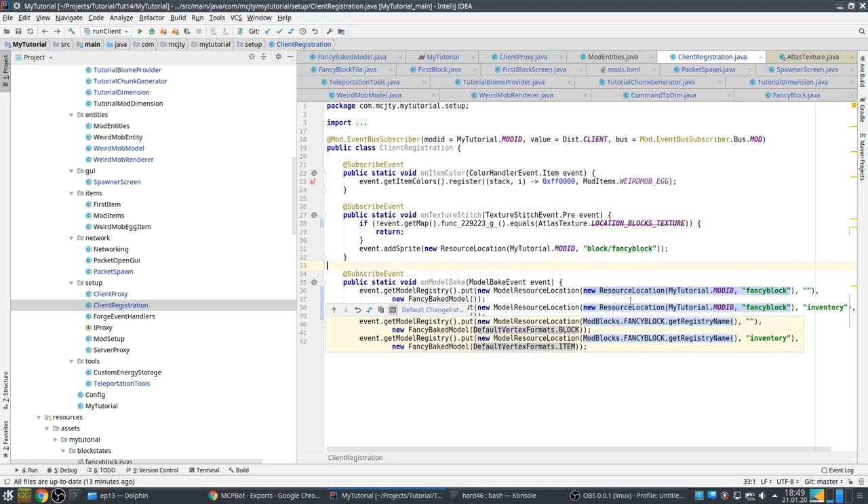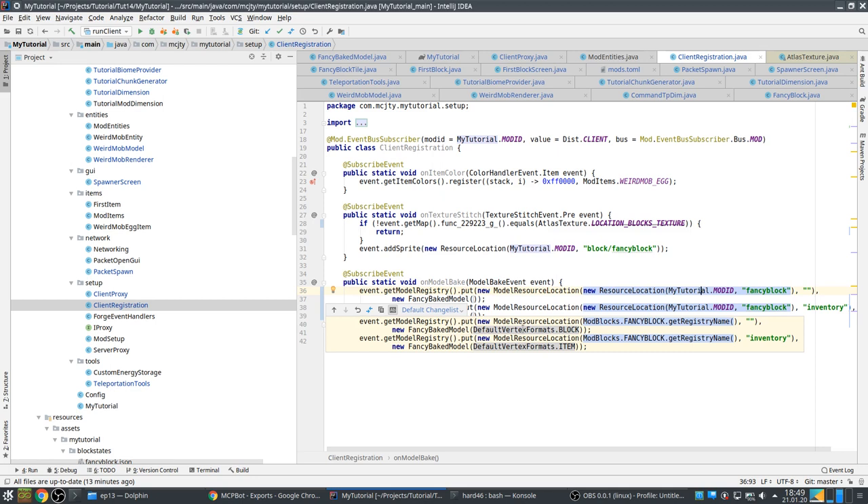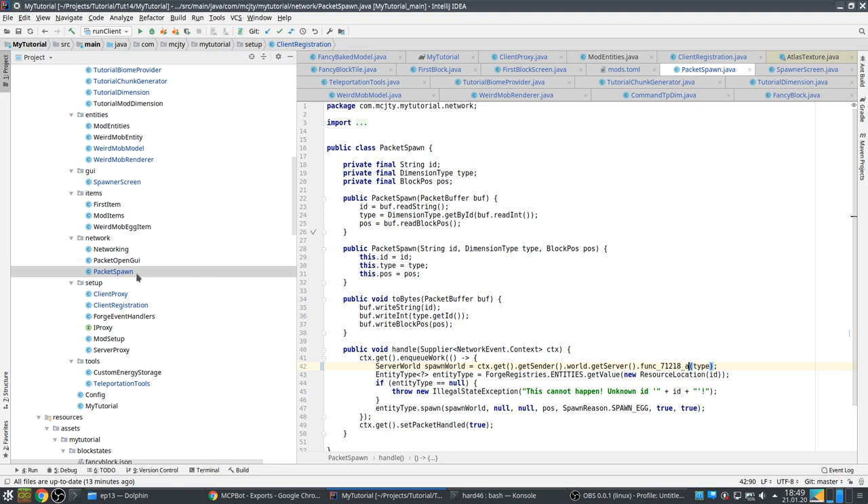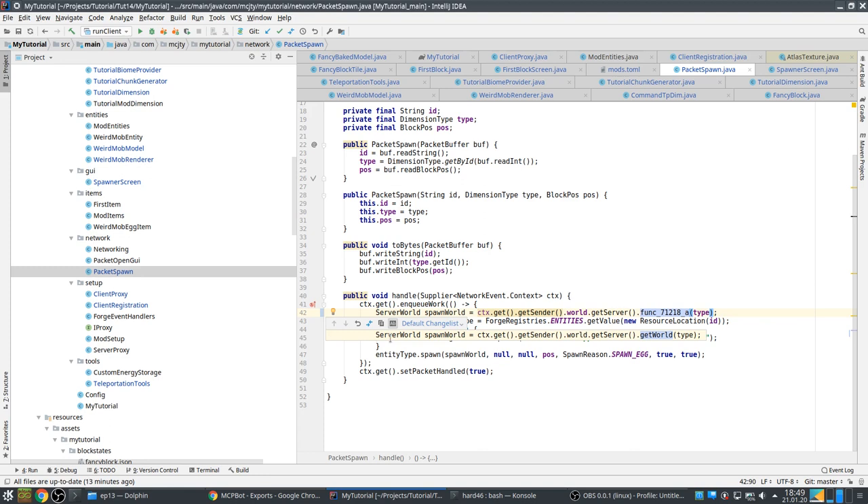This change has nothing to do with 1.15 — it's just safer not to depend on the registered object being present and to use the resource location directly. Another change is that baked models are always block format now, so the format parameter is no longer needed and I removed it.